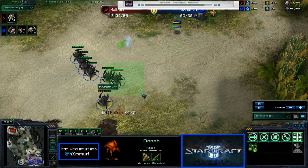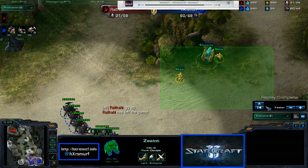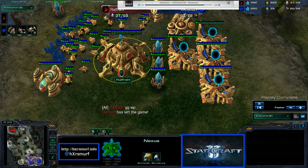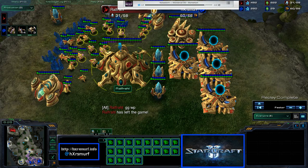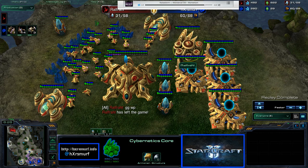Yeah, there we go — pull that thing back and good game, well played. Pretty intense match and I'm surprised I defended a 4-gate. I usually lose against those because I'm not a good scouter. But this guy was rank 10 in Gold, North American Gold League. And I am currently number 2, Gold League, North America. Thanks, have a nice day.